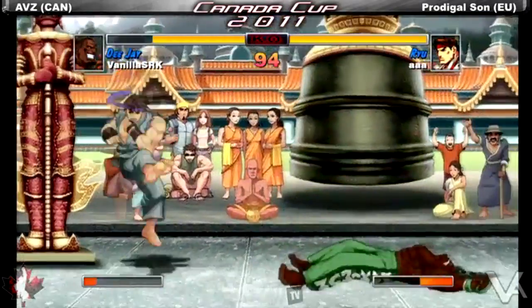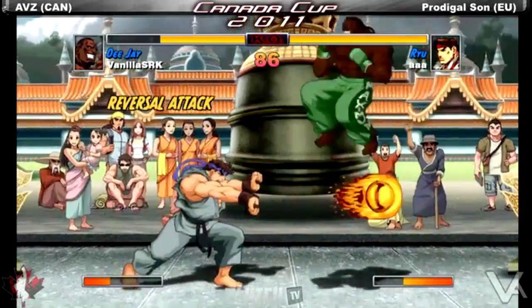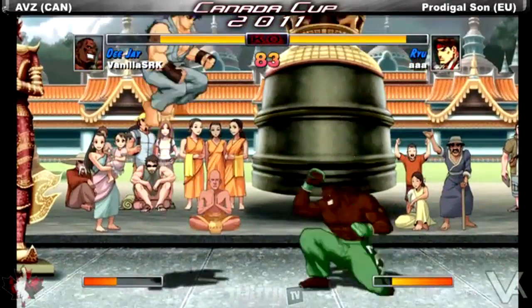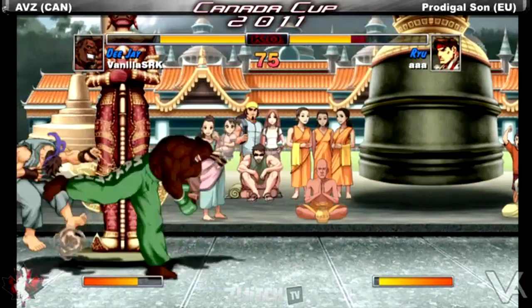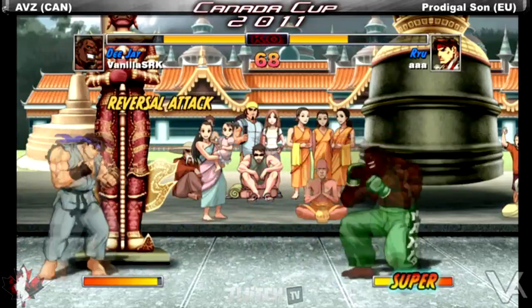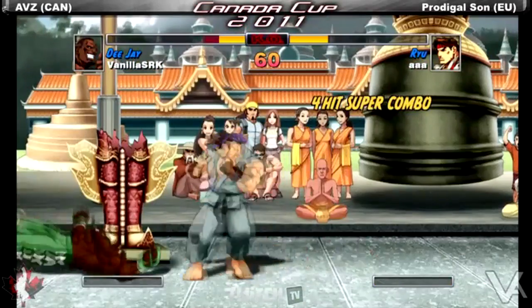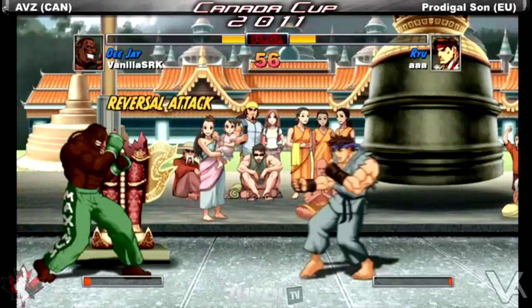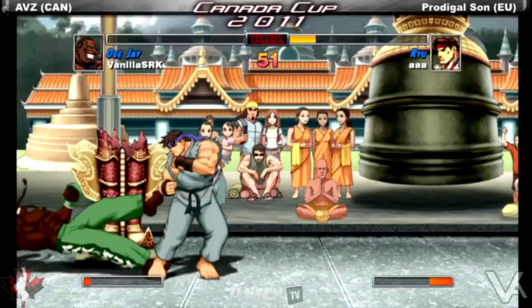Predicting the fireball at the beginning of the round. A little bit harder to combo jump attacks in this game. AVZ just kind of zoning right now. That is one of the advantages that DJ has — the jump roundhouse is a very good move for punishing fireballs once you get over it. I like him using the super right there, get as much damage out of it as you can. He was just trying to bait AVZ into jumping, and he got it.